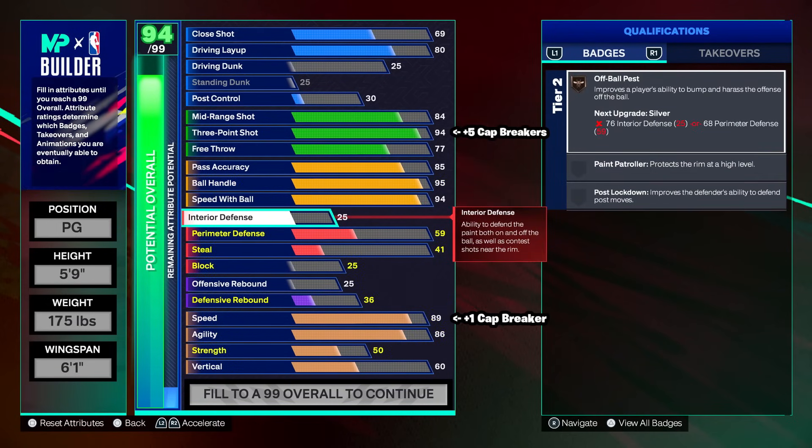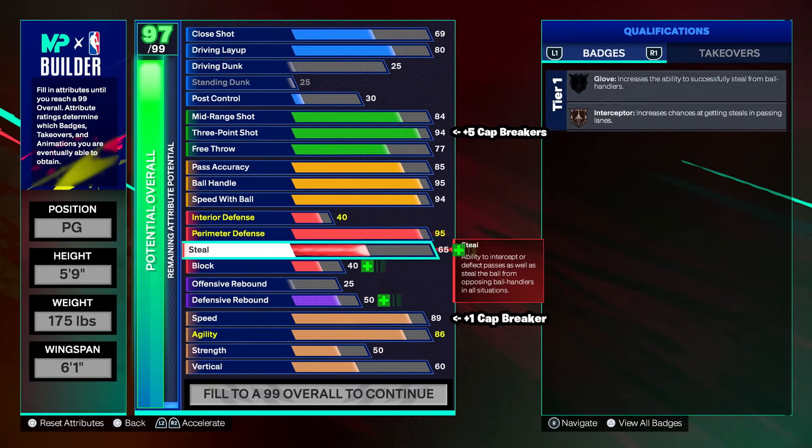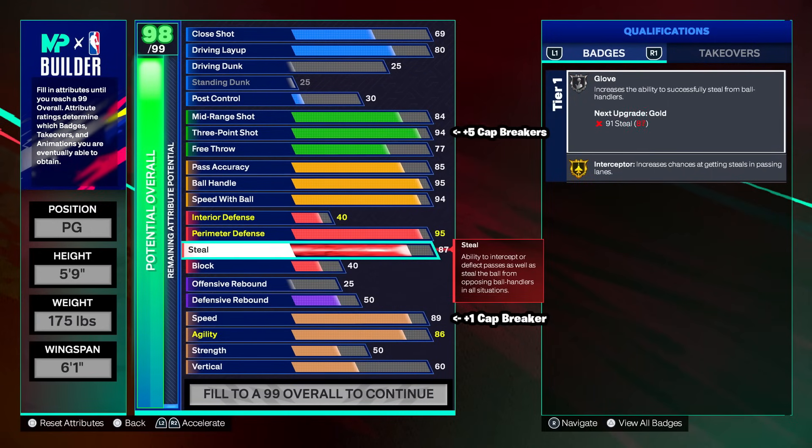Going to defense: we got a 40 interior defense, but wait till you see our perimeter and steal. Perimeter at 95 — which is insane — and steal at 94. The build is looking insane. Block at 42, offensive rebound 25, defensive rebound 52.